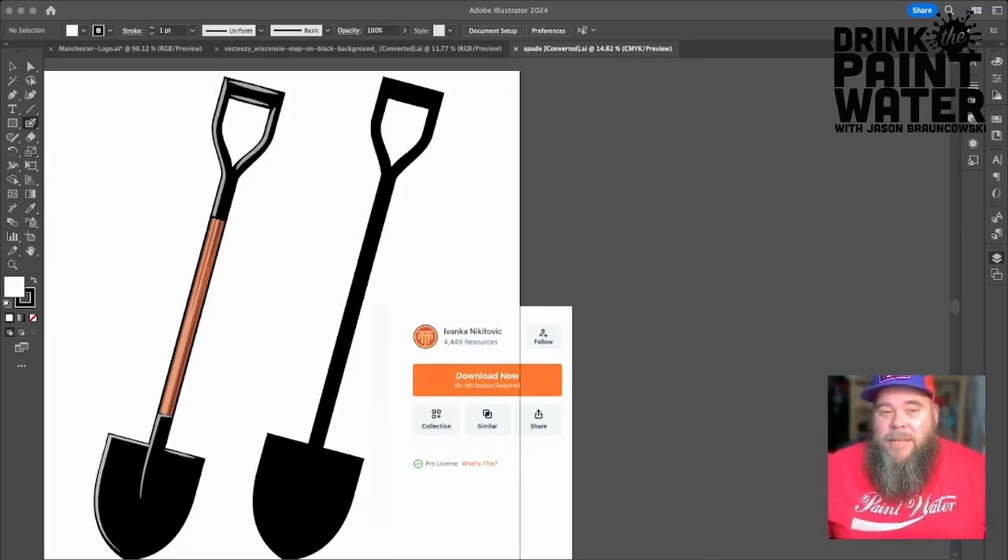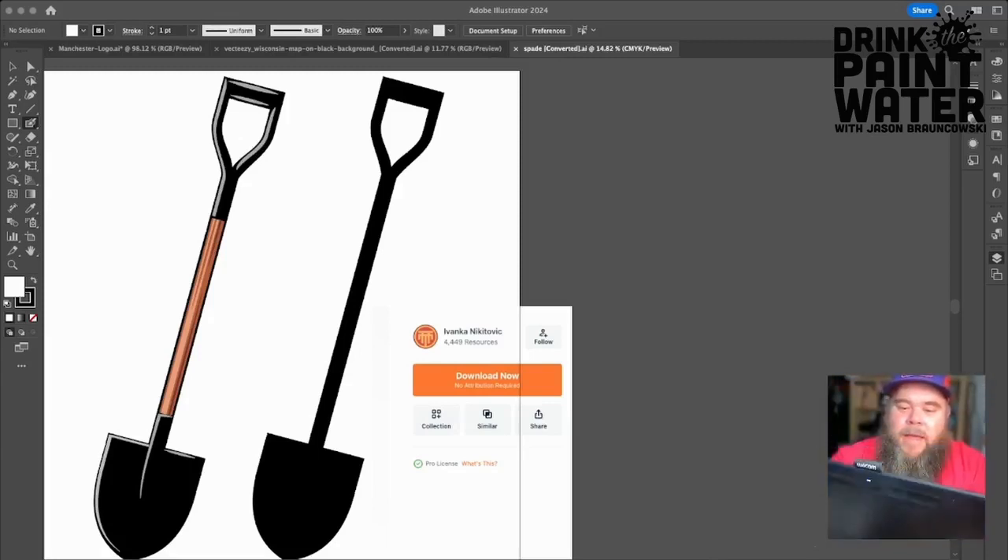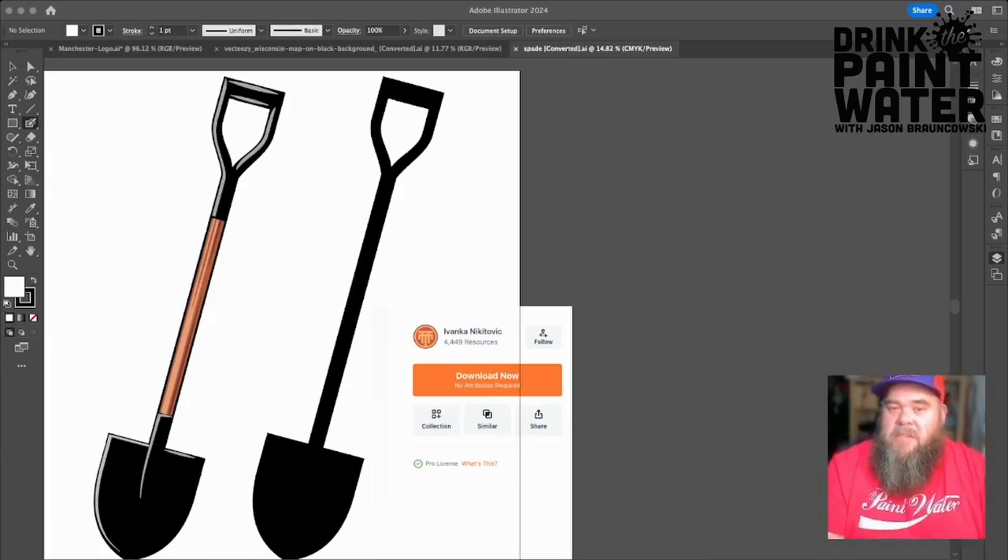The software I'll be using is Adobe Illustrator, and the hardware — I'll be using a mouse and a wireless Wacom tablet. I believe this is a BT something or other. Let me open it and just turn it on — I don't think I did. So let's get into it.